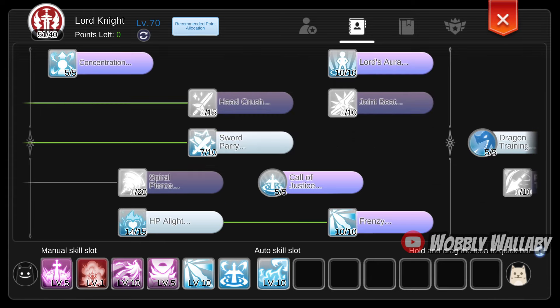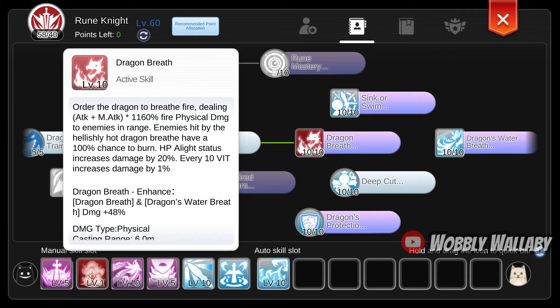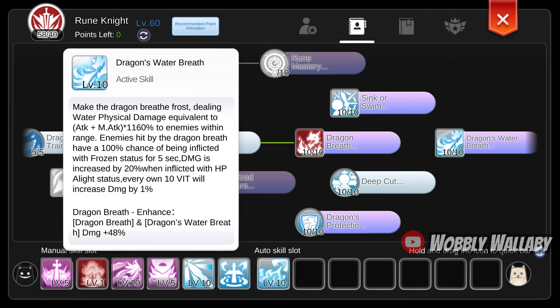Next are my Lord Knight and Ruin Knight skills. For Dragon Breath, its damage goes up 20% when under HP Alight status, and you gain 1% per 10 vit, so it has some great damage modifiers. It will also have a 100% chance to burn. For Dragon's Water Breath, it's similarly influenced by HP Alight and vit, and will also have a 100% chance to freeze, which is great for crowd control.